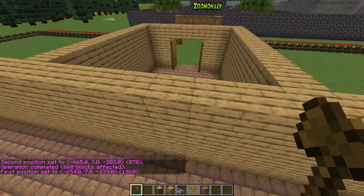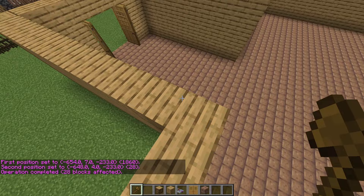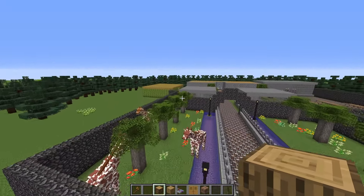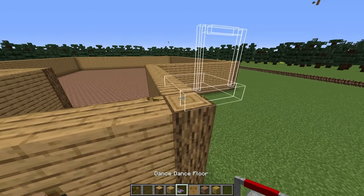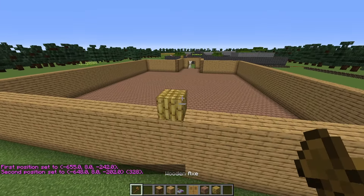We obviously just need to probably clear up this so we can actually walk inside of our area. Boom. And perfect. Now this is looking good, but we need a roof. Let's use this roof because this roof is a nice block. Dried bamboo decoration is a cool idea. So let's just grab a selection here and grab a selection all the way over here. Boom. What did you try to do? I tried to scare you.